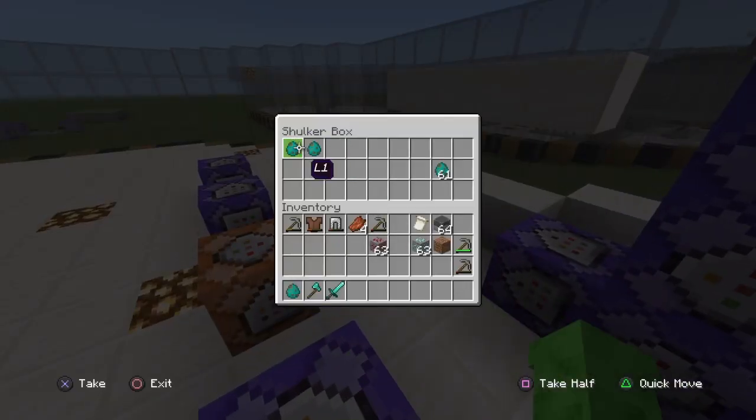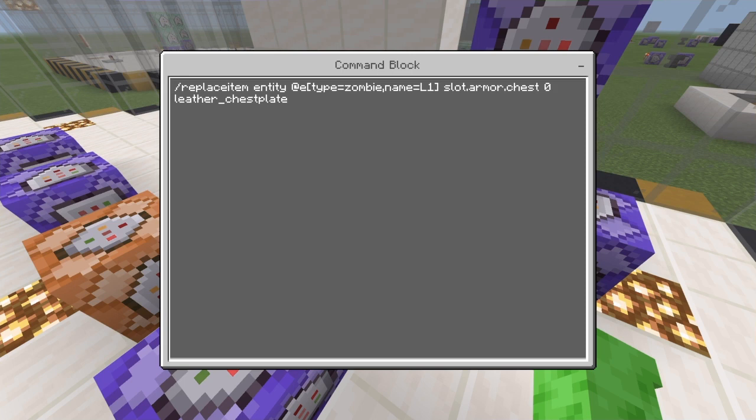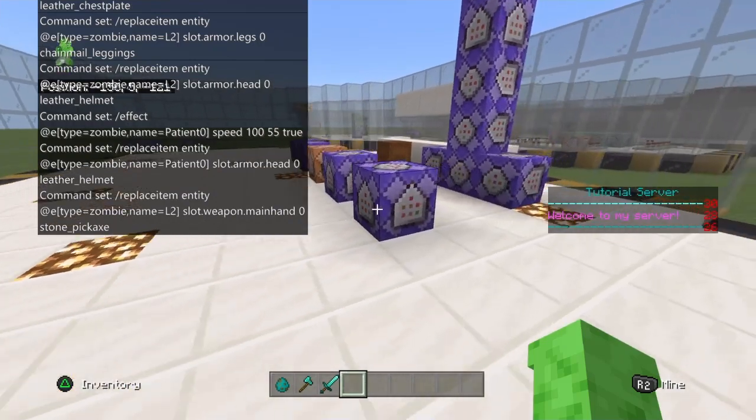So for the level one zombie, what this command is doing is replacing his item. It's slash replaceitem, space entity, at entity — make sure you have those two brackets — type equals zombie, comma, name equals level one. And then you have slot.armor.chest with zero leather_chestplate. That's just replacing his chestplate. Make sure you have the zero — just keep it at zero. So he only has a chestplate.